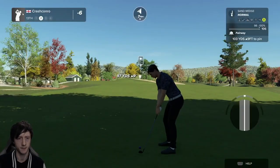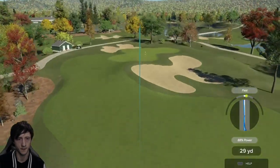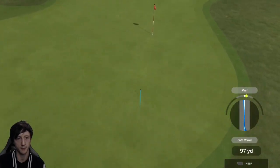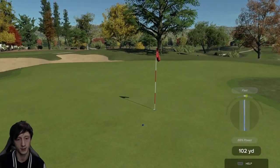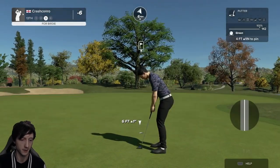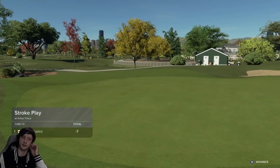We're going to hit a sand wedge here. And that's a pretty good swing — that should be close, that should check up very, very quickly. It's got a chance — actually it's checked up immediately. That's a good shot, a really good shot. And it is a birdie. Seven under through 13.